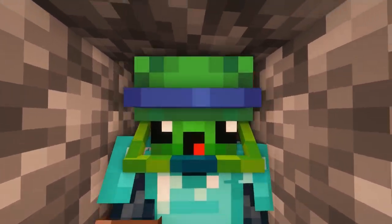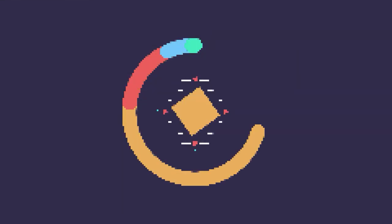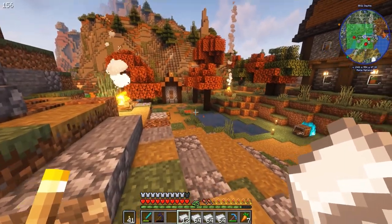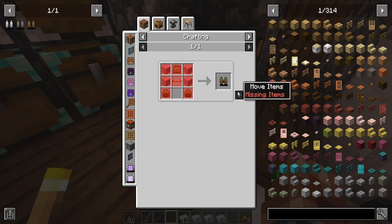Alright dudes and dudettes, today we're going to get ourselves a jetpack and we're going to fight the Under Dragon and potentially a Wither! That is right! First thing we've got to do is get ourselves a jetpack because that is very important. We need some flight.